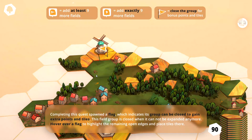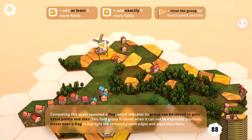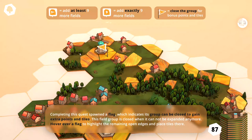Completing this quest spawned a flag, which indicates its group can be closed to gain extra points and tiles. This field group is closed when it cannot be expanded anymore. Hover over a flag to highlight the remaining open edges and place tiles there. So you can see there are four tiles we'll need to close up here. Let's make sure that's not touching there. We can place that there and here. And when we highlight it now, it's just these two tiles — so that would connect. We rotate that away and this should close the group. Fantastic.